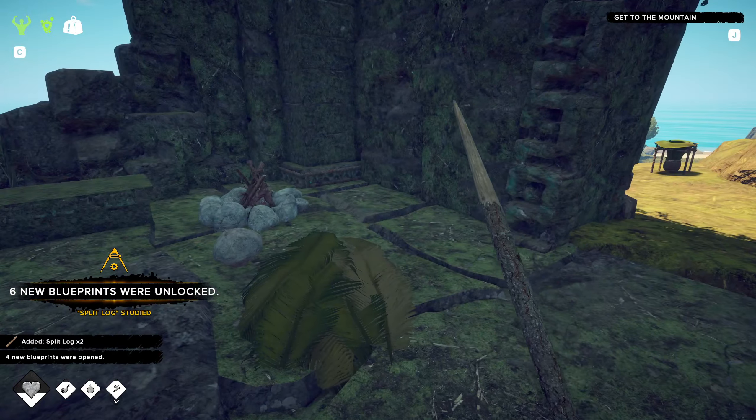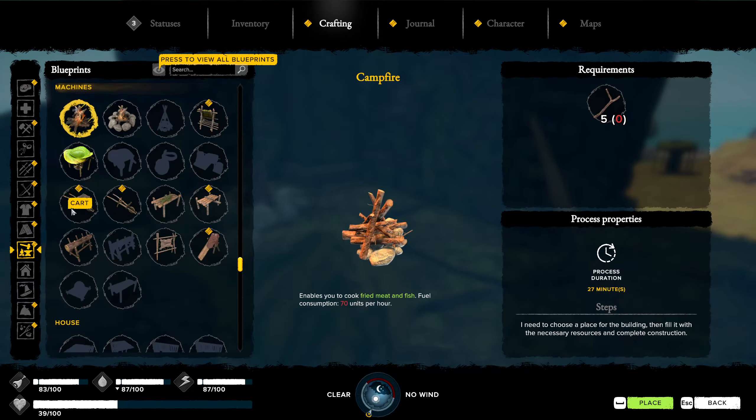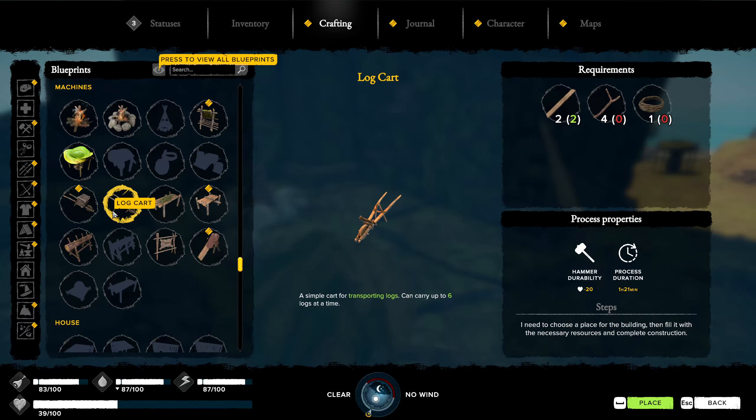Now we should be able to go over here, split our log, and let her rip. There we go. Now we can craft our cart. We'll also make a log cart as well. What does that take? Four sticks, a rope, and two split logs.